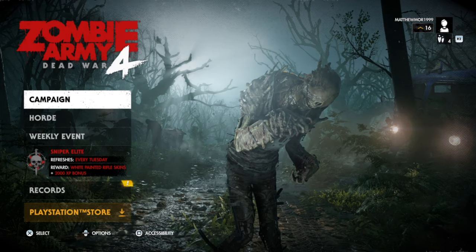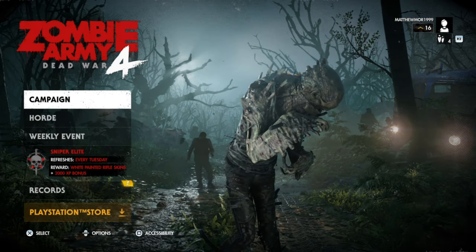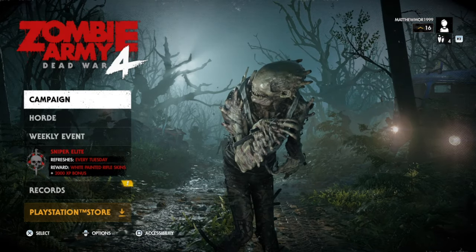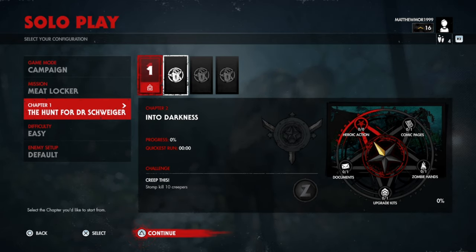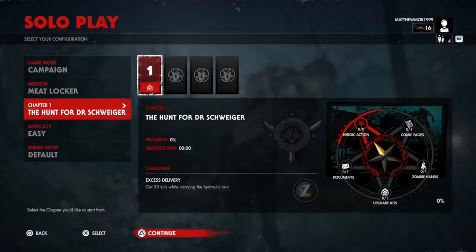What is up guys, Matt from Skullbusters, and today we're on Zombie Army 4 Dead War. This is a collectibles guide covering all the locations for Mission 3, Meet Locker. I will be finding every single one of these on chapters 1, 2, 3, and 4. Let's get into this.